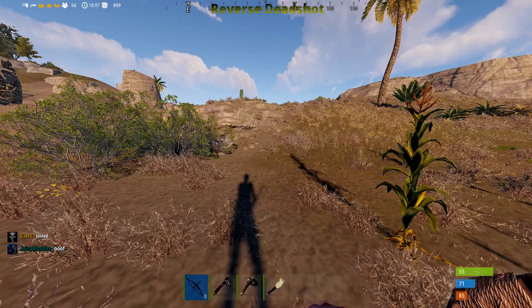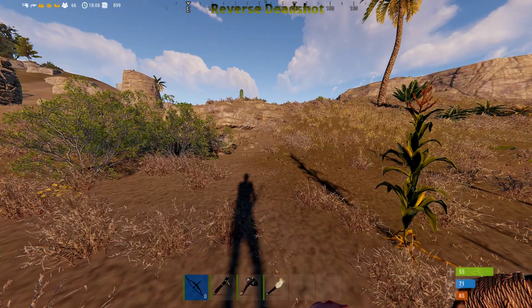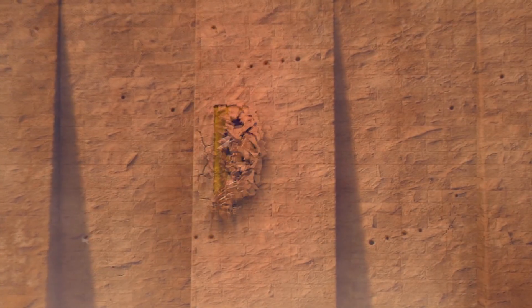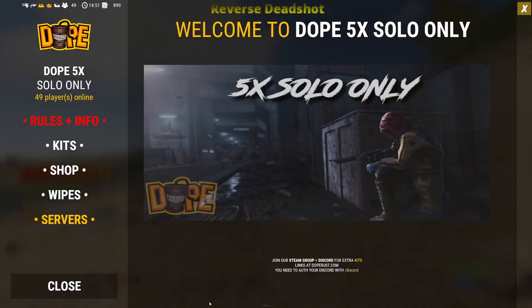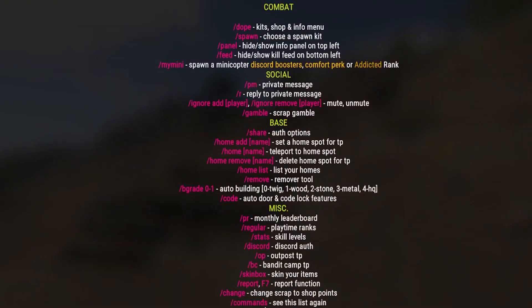Hi guys, welcome back. In today's video I'm going to show you bind keys for modded servers. Stick around till the end and I'll give you some bonus content. Let me know in the comments below if there's any I've missed or any you found useful. When you start a server you're often met with a list of commands for modded servers, and in this video I'm going to talk about how to activate these commands without having to type them in every single time.